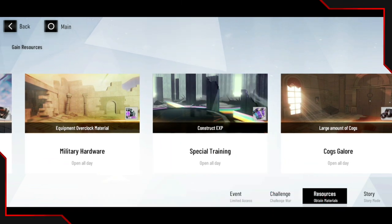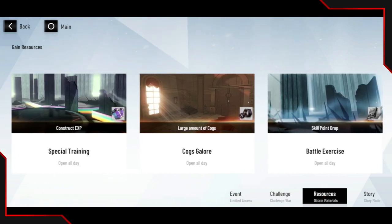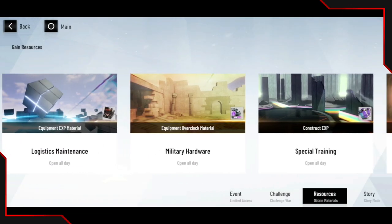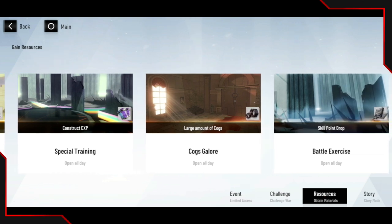For construct equipment — because I haven't summoned that many times, I don't actually need this. I can passively level up my three main characters with what I have, so I haven't farmed construct equipment at all. If you've spent a lot and pulled multiple S-rank characters, then go to construct equipment for upgrade materials. One I'd highly recommend is the large amount of cogs. Cogs are important for overclocking your gear and upgrading it, so go ahead and farm cogs.